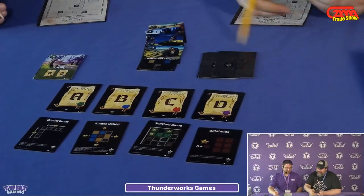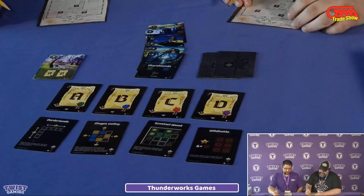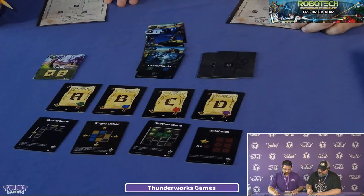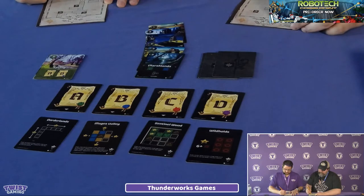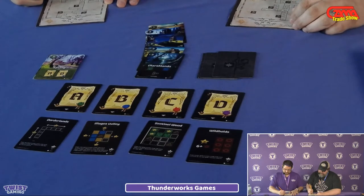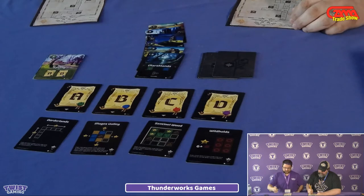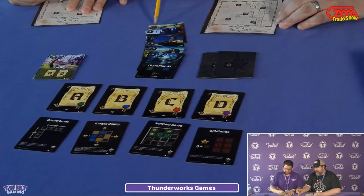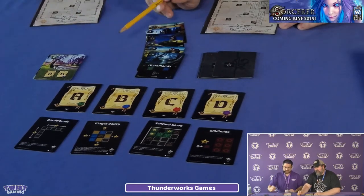I'll grab some trees along the edge for points down the road. I'm living in water world over here. That triggers the end of the season — we've got nine time passed, which hits the eight-point limit for spring, so now we score.